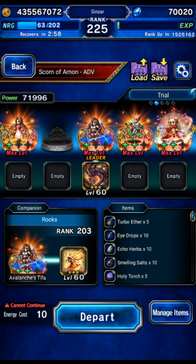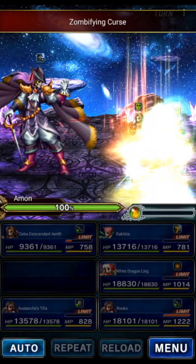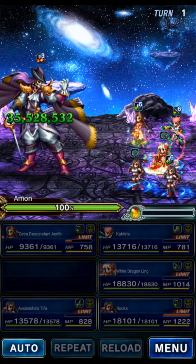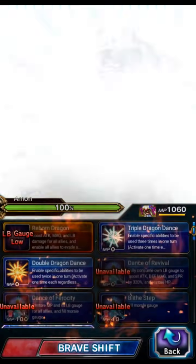Alright guys, next up and probably last for this video is going to be Scorn of Amon. For this one we are dropping our Lord of Seas Nicole because we're going for a five-man team, just to say we did. Amon is a little bit of a jerk face — we can't hurt him with water until turn four, so it's going to be a little bit slower than we're used to.